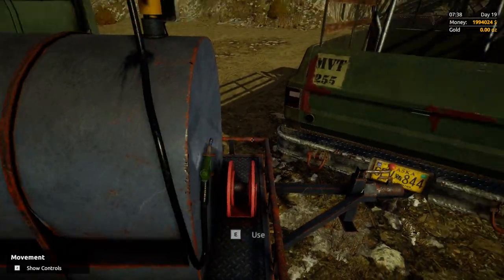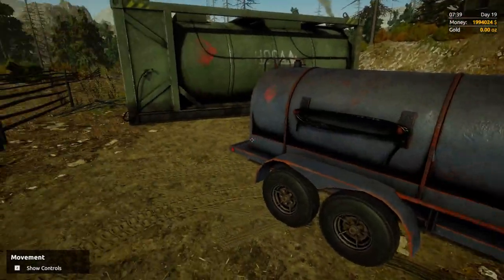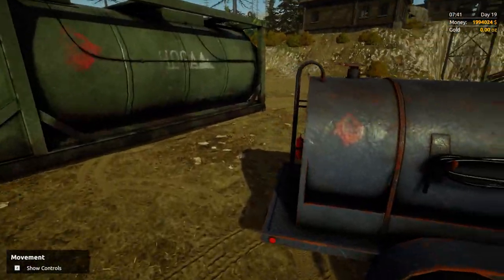The small one here is transportable. It's what you're going to use around your property to fill up all your machinery, as well as your big generator and whatever else may need fuel.